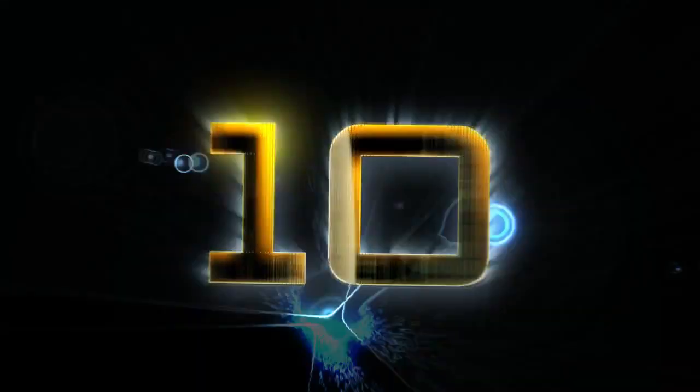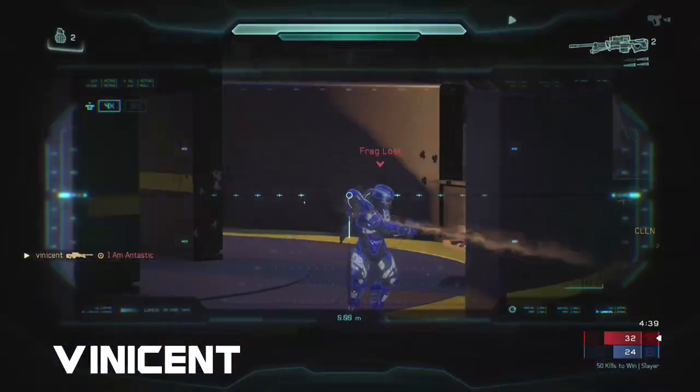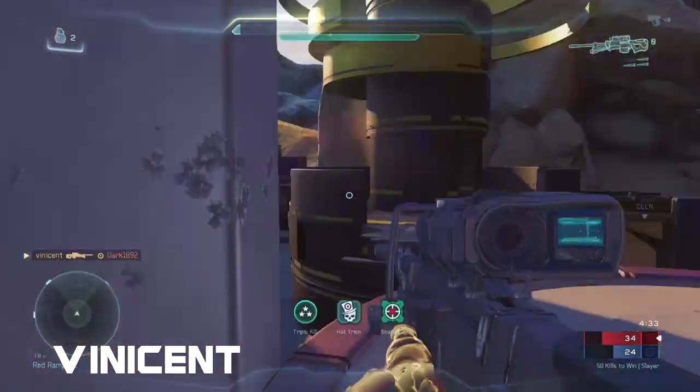Kicking it off at number 10, we have Venison with a sniper in his hands. This play is short and sweet. Starting off with 2 headshots for the double, then looking across the map he gets hit out of scope to land the no-scope for the triple kill.